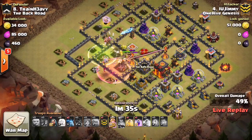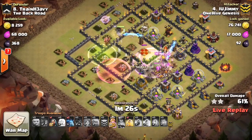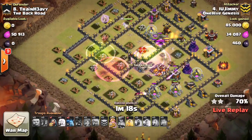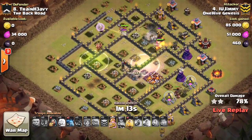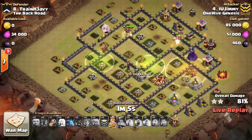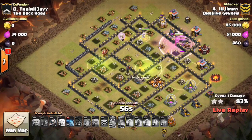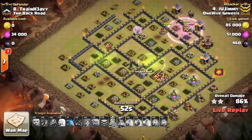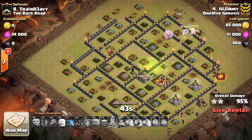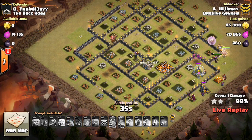The second jump looks good. Valks are making their way through. He does have that heal, but it's not going to be that effective until the Inferno goes down. He might decide to heal the Hogs instead. This is looking really nice — the Queen continued through. I think this is going to be a 3-star. Those Hogs should be able to take care of that compartment. The King's at full health, has the ability. This one is over — awesome 3-star to IU Jimmy! Great attack. The Queen is still up, still has a Wizard, a few Minions left to deploy, plenty of time for the 3-star. Has some Hogs left over and just now popped the King's ability. Crushed that base and the planning was perfect.